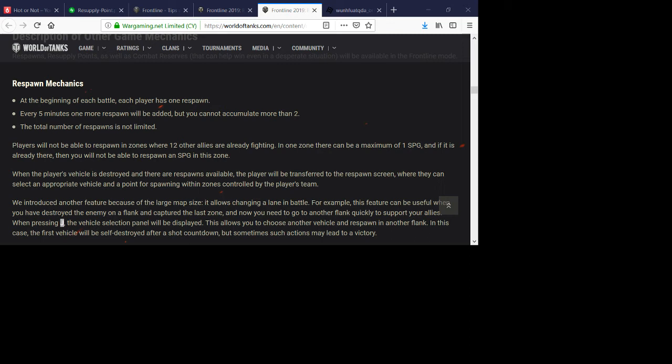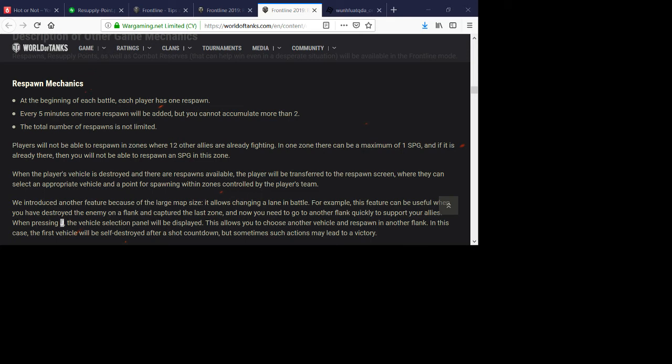For example, when I switch my crew into this tank it takes them away from the Chrysler K, and if I move them again it takes them away from the T26E5 into the M6A2E1. When I go to the Chrysler K, the crew remains in the M6A2E1. The reason is that these are the two tanks I've pre-configured for Frontline because they have strong armor — the other heavy tanks do not, so they're not pre-configured.